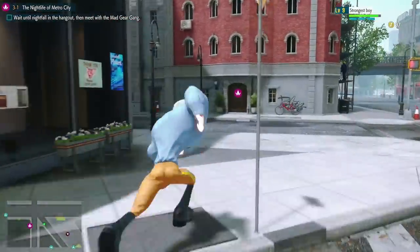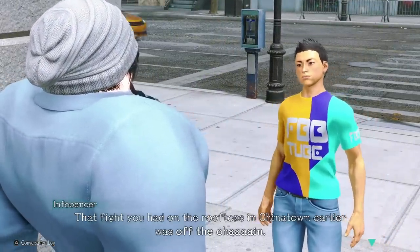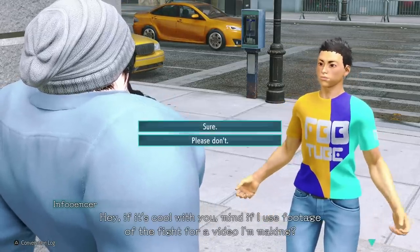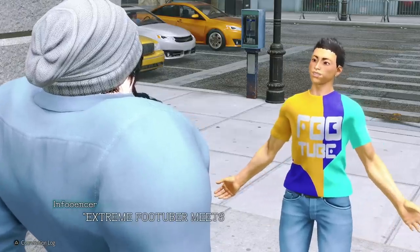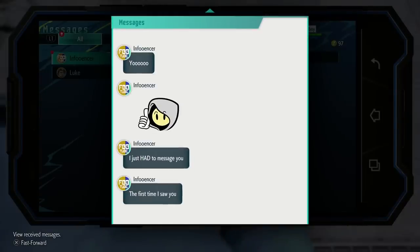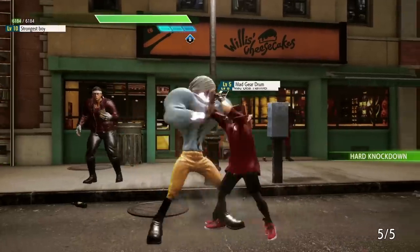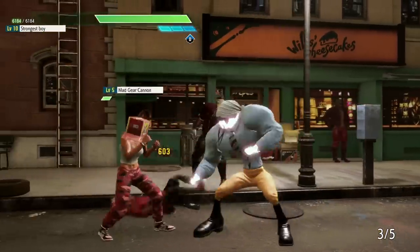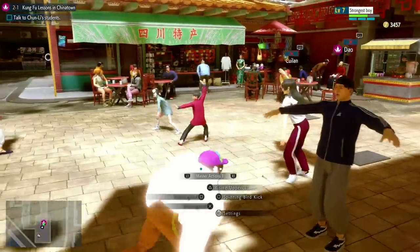Finally, you might be wondering what people get up to in Metro City when they're not beating each other senseless, to which the answer might turn out to be: watch something called FooTube. You meet a so-called FooTube influencer later on in the section of the game we played, and he is super hyped to upload some footage of a recent rooftop fight we had to the presumed video-sharing platform. As a result, he became a contact in our phone alongside our mentor Luke, hinting at further opportunities to boost our social clout through crowd-pleasing fights that get posted online. It's still not clear how this will work in the finished game, but the addition of these kinds of sidequests is super fun and will help break up the more story-focused fighting. Just hope no one uploads any footage of me spinning bird-kicking people in the back — it's going to be terrible for my image.